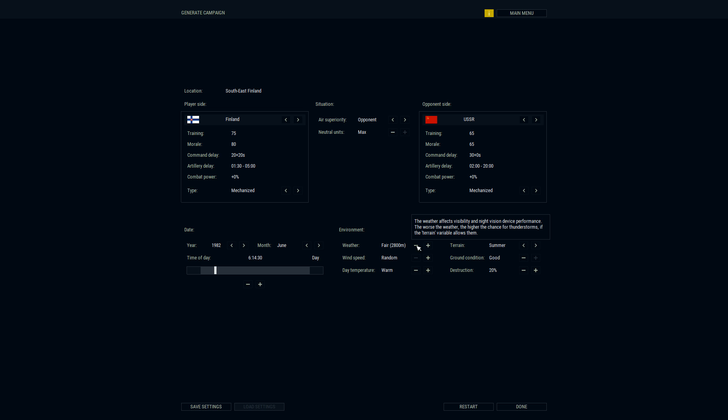Warm temperature might matter — if it gets really warm, ammunition can cook off and explode, causing bad effects. Terrain is summer, ground condition good, so pretty fast movement. Destruction level 20% — a year after the previous battle. That all looks good, let's say done.